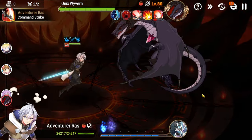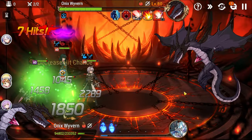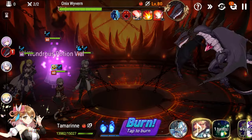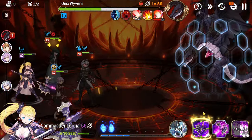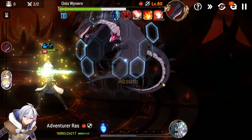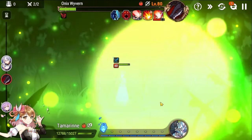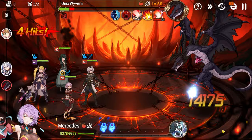We get soul burn again, then call Mercedes to get rid of Ravi's skill nullifier and move into the next phase. Same thing — break down the barrier as fast as we can, soul burn raw. We heal up with Tamarinne, then use Dimensional Rupture to push to the next phase.